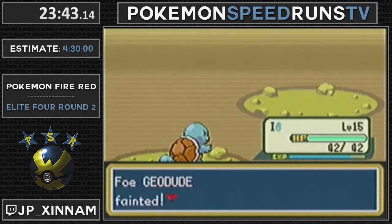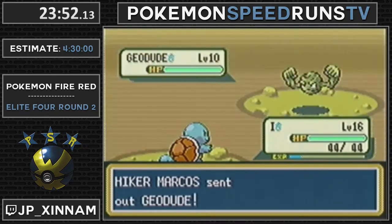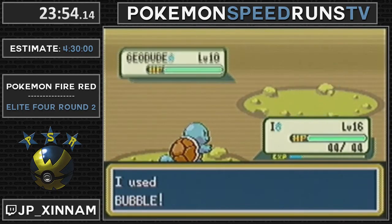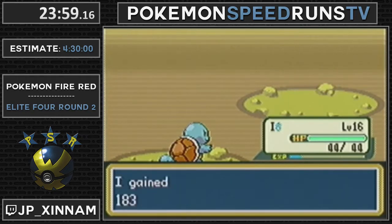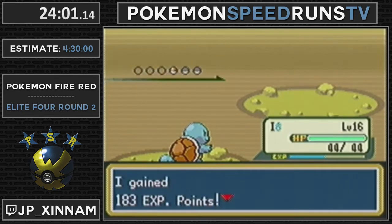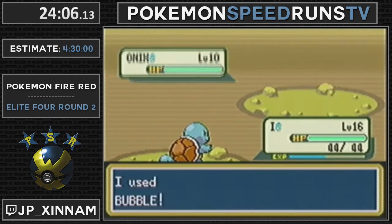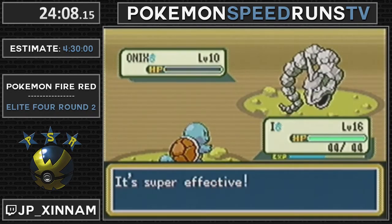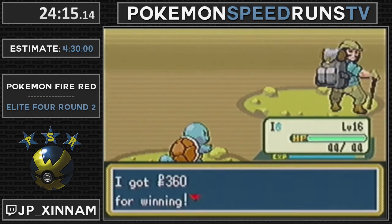You want level 18 so you have to use one Rare Candy to level up to 19 before Misty's Gym, right? Exactly. Because you learn Bite at level 19. And Bite makes Misty's Gym quite a lot easier. Rather than having to deal with two low-accuracy moves, you just deal with one. And plus, if you end up doing too much damage and Misty heals, then you can just use Bite and it becomes trivial to beat.